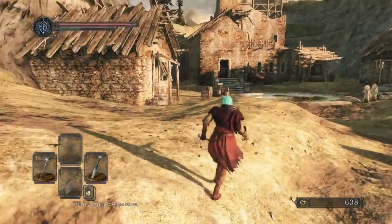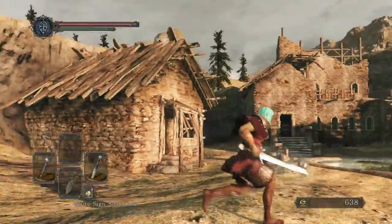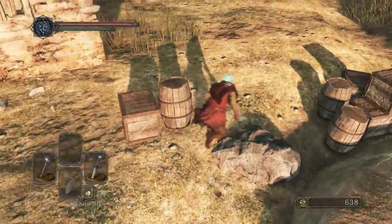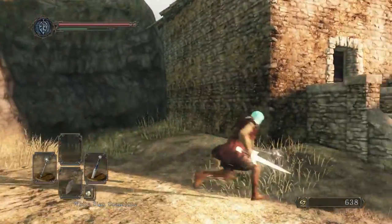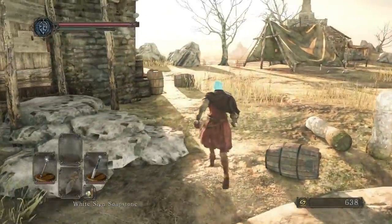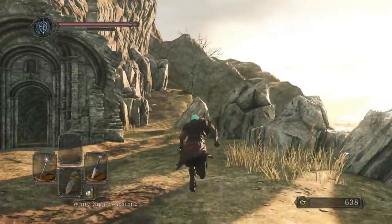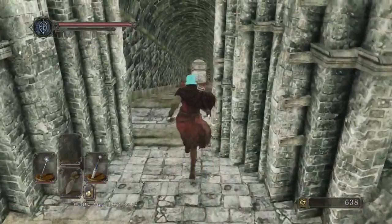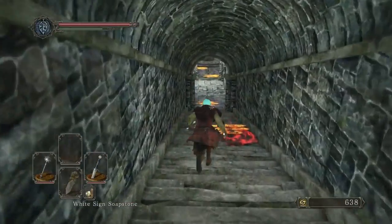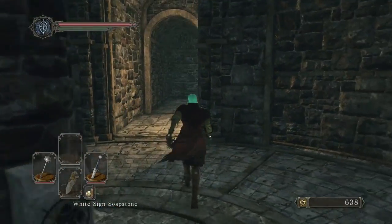The troll doing its sit animation is the easiest way to kill it — it's the slowest attack they have. I can't remember which way to go from the bonfire. It's downward — you go down some stairs. I think I see it now. I don't remember this though.